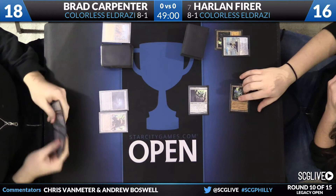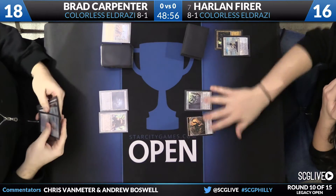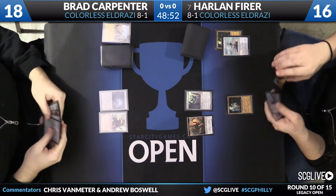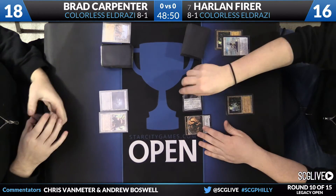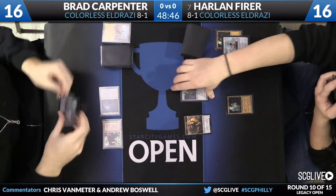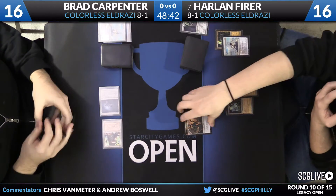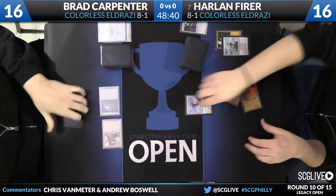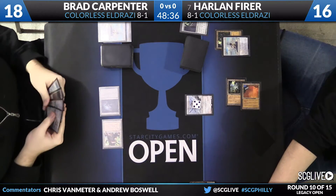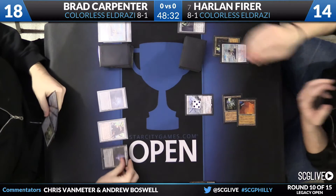Harlan's going to take two and go down to 14. He's casting Warping Weft to make a 1/1 Eldrazi Scion on Brad's end step, giving him at least three mana this turn. He attacks with the Phyrexian Revoker, Brad uses Warping Weft to exile it since it has toughness one. And we're going to see a five-mana 5/5 Endless One out of Harlan on a mulligan to four — pretty impressive, and it only took a couple of cards.